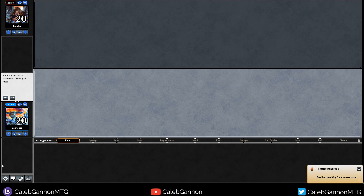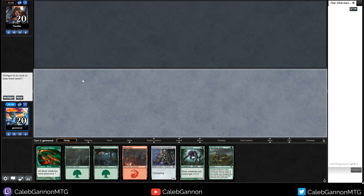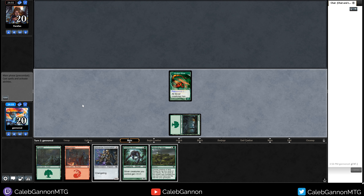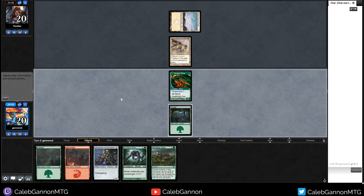We're playing against Parallax. Tell my opponent good luck, have fun. Let's go first — being on the play is so gross with this deck. Turn one Virulent, turn two Predatory, let's do it. Turn three Winding Way, probably Universal Automaton. They played Snow-Covered Tireless Tribe — that's a little sketchy. Let's go Mountain, Predatory. I'm okay blocking the Tireless Tribe with Predatory Sliver because if they play Inside Out I could just die anyway.